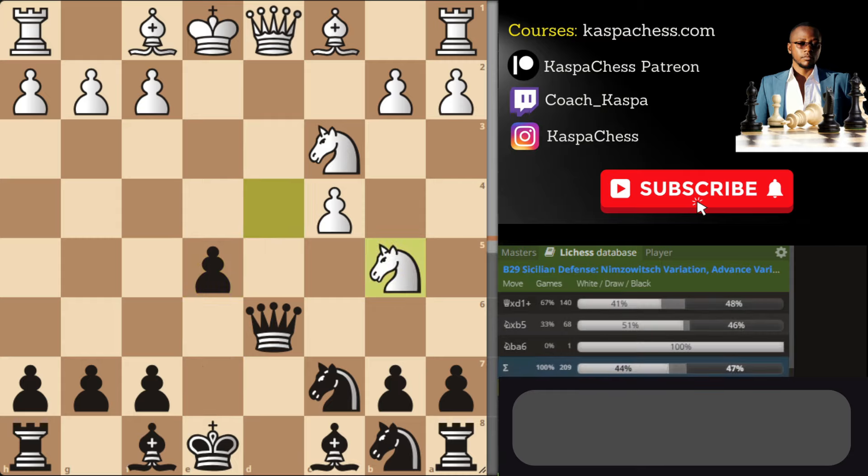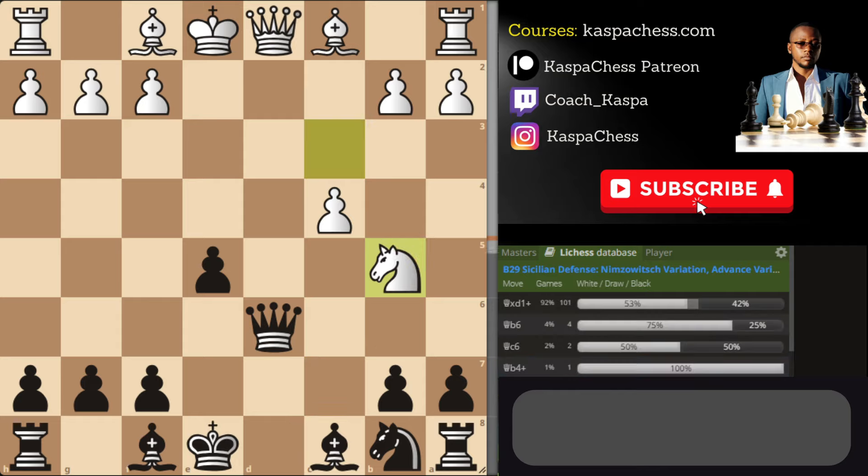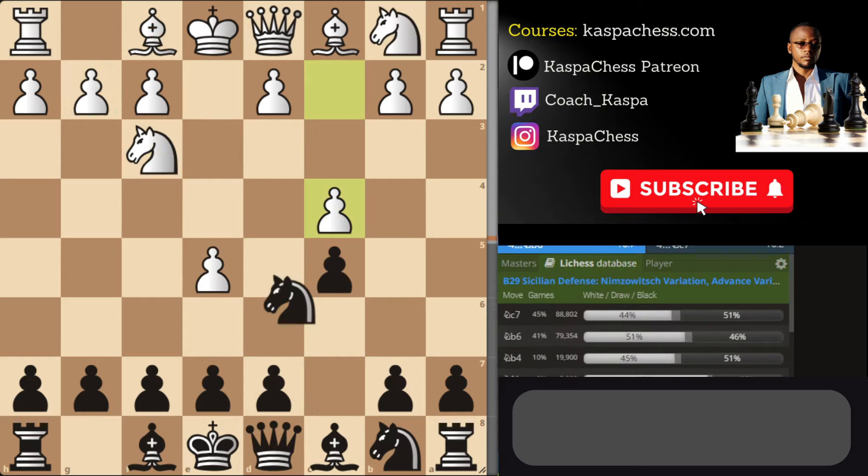After Knight c3, you can even go back to your e5 stuff. In the line with Knight db5, it's up to you to trade queens if you want, or first take on b5 with your knight — because if they take your queen, that's a blunder: you have Knight takes d6 and you're up a knight. So they better take on b5 with their knight, after which you can exchange or play Queen c6. Queen c6 stops white from developing their bishop because you're going to take on g2.